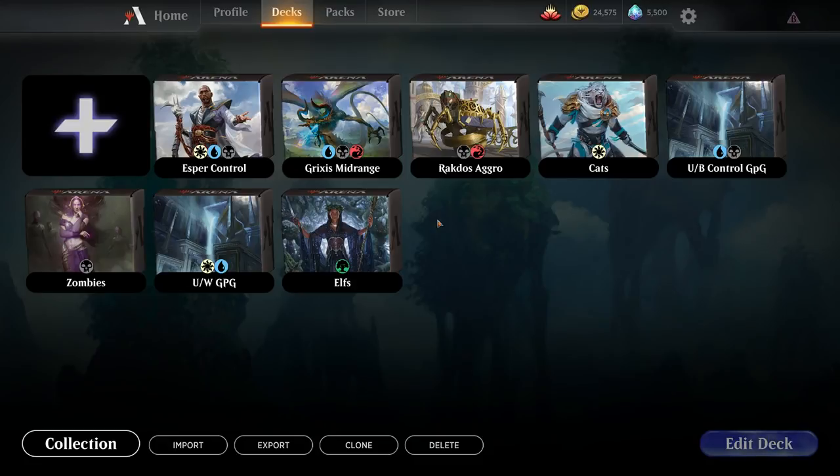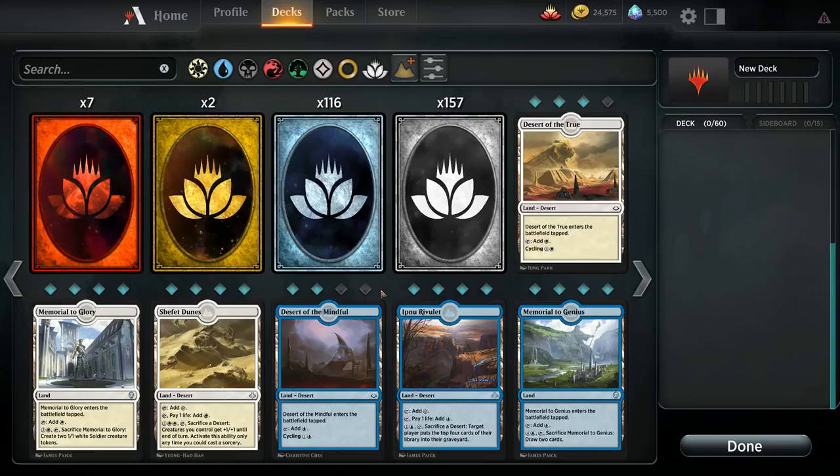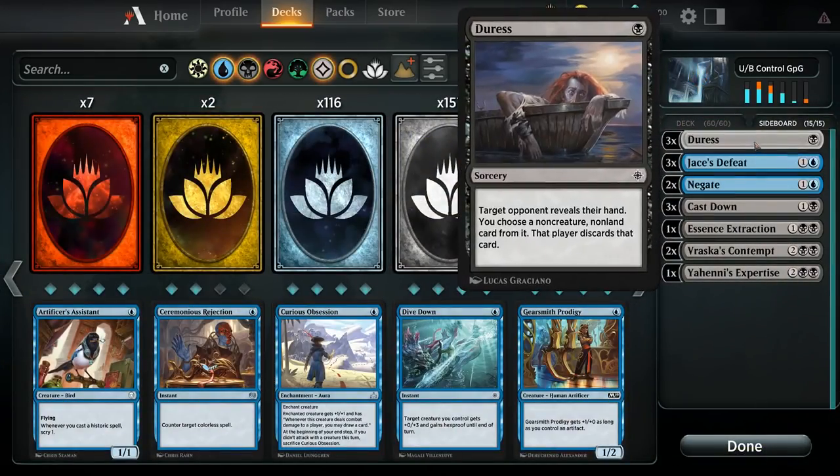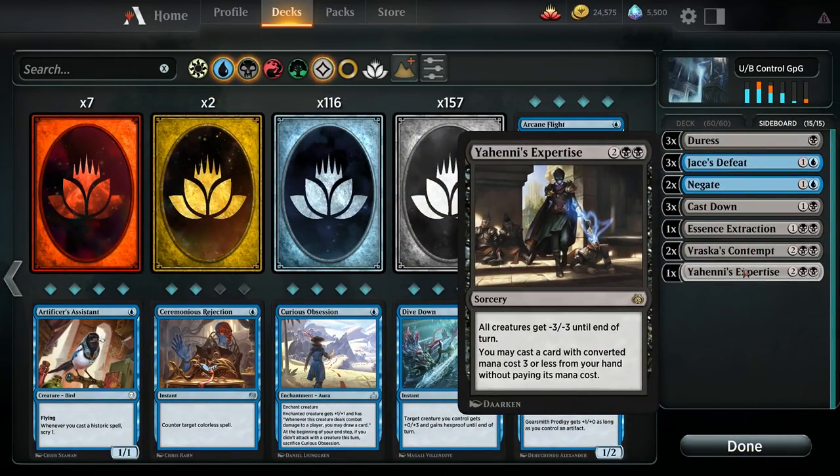There are three questions you need to ask yourself before you even start building a deck. The first being what archetype you want to build. Second being what kind of mana base does that actually need to support it. And thirdly, what's your sideboard plan looking like?